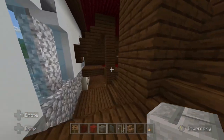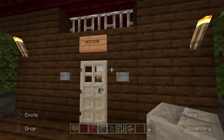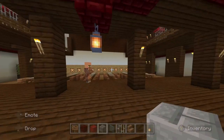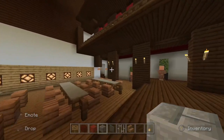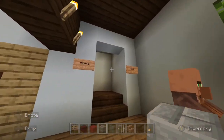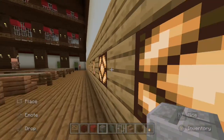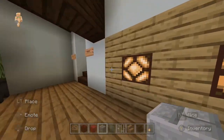Moving down the stairs, we're going to conclude the tour with the open area, which is the cafeteria. It's very spacious and very open for all the prisoners. Right next to it we have the women's showers, and right across we also have the men's showers.